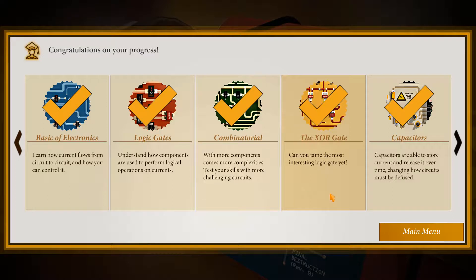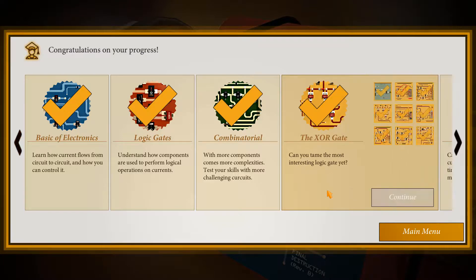Hello again, friends, and welcome back to another demonstration of Bomb Squad Academy. Previously, we covered the first three chapters, and it's time to move on to the fourth, in which we explore something called the Exclusive OR, or XOR gate. Let's get started.